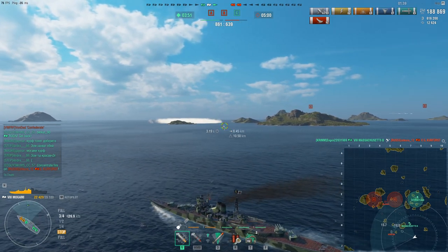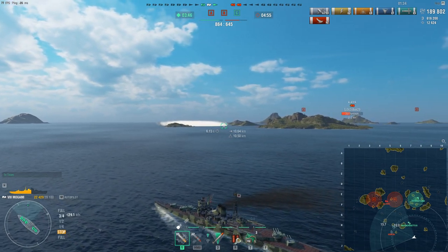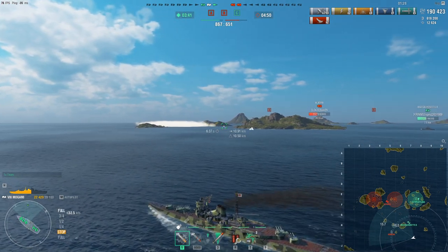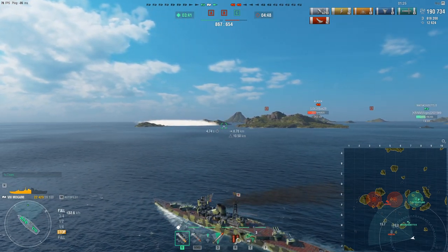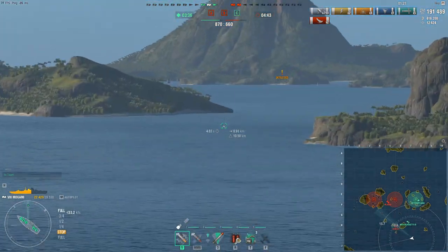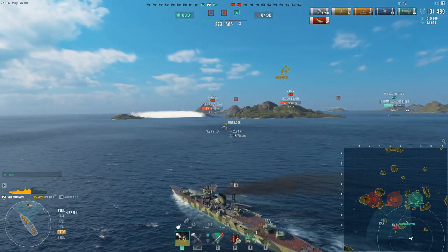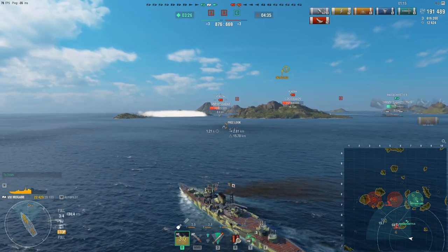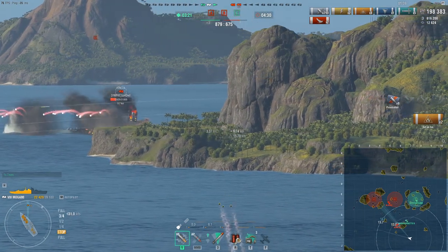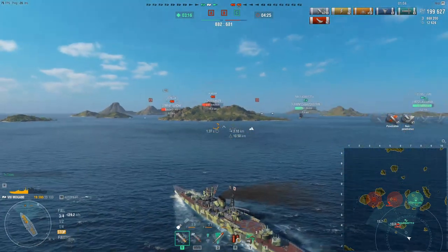The Alaska is pushing the center and this Venezia looks like he's trying to push through the gap. I'm looking for an opportunity to play aggressive, because if he tries to go nose-in against me at this range, he doesn't get the angle he needs for the SAP, and I have a Massachusetts supporting me. He pops up and it looks like he's going for the Massachusetts. I angle in against potential SAP volleys and get huge HE hits on him. However, he's too focused on the Massa, so I cancel my turn.